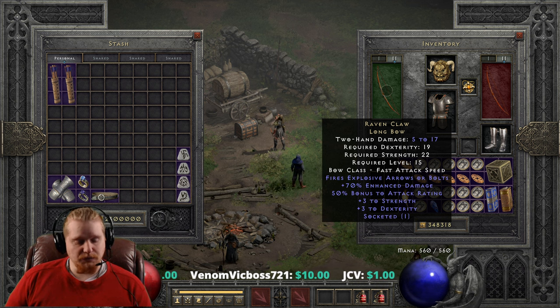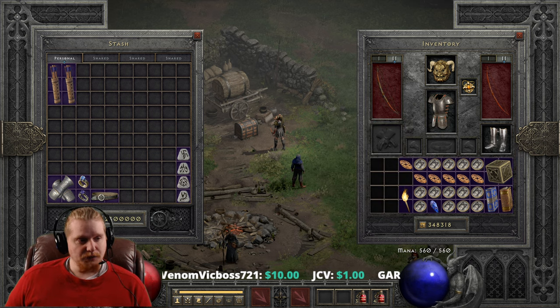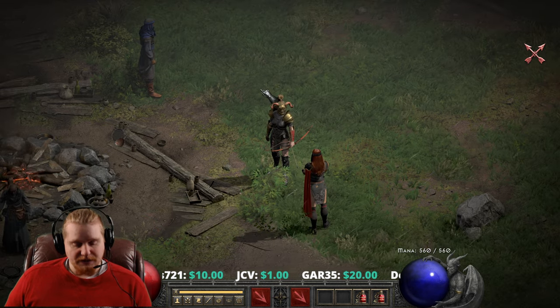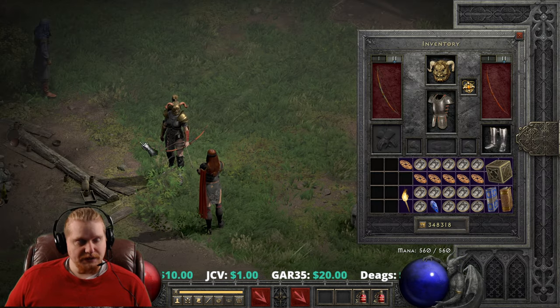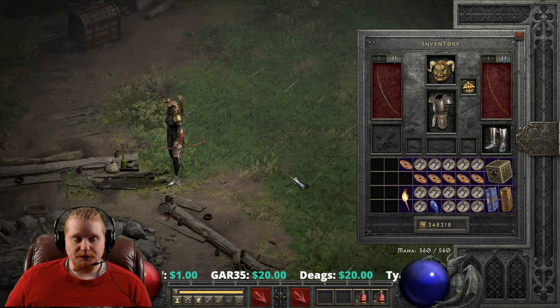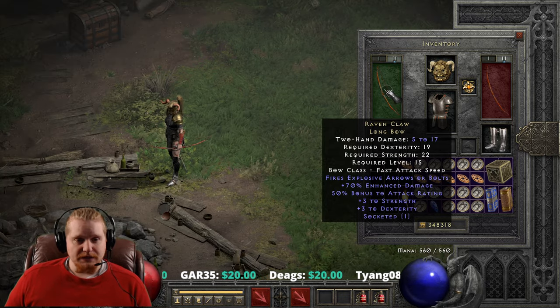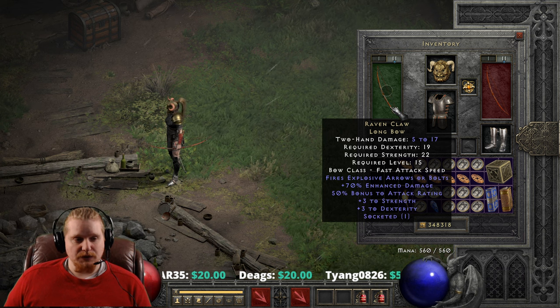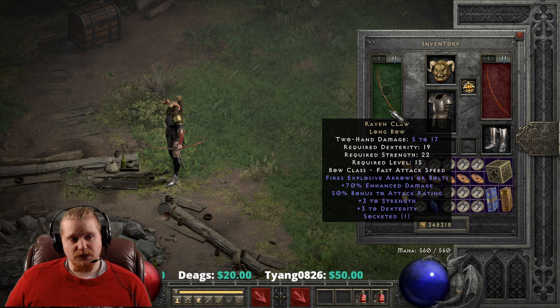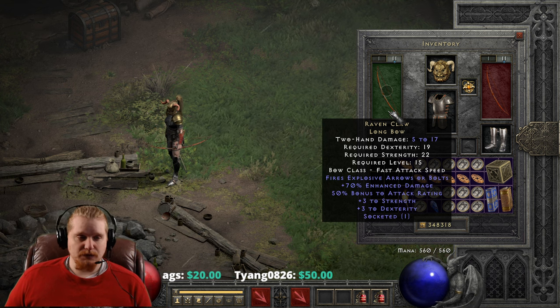The Ravenclaw bow has a very pretty red sort of graphic to it, as you can see on my character. It's pretty obvious that it is the Ravenclaw when you have it on. The Ravenclaw has not really the greatest damage in the world at 5 to 17, which isn't really its strength. The physical damage is not really why you come to this bow.